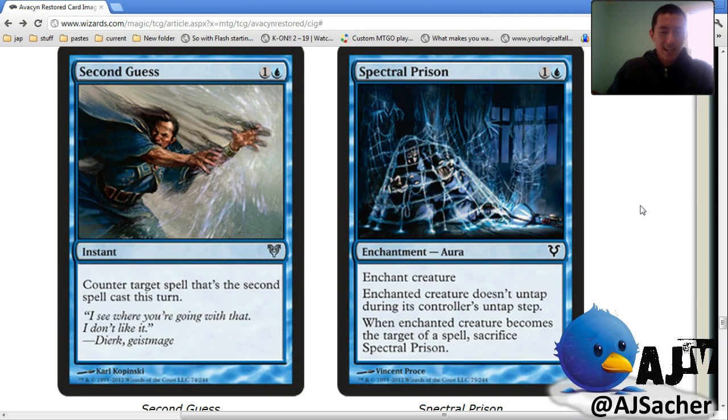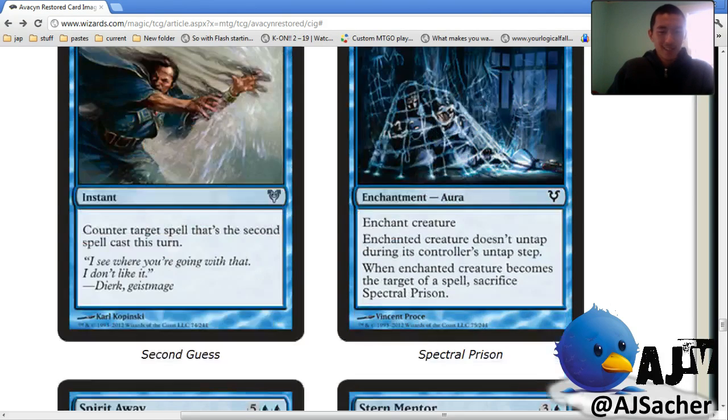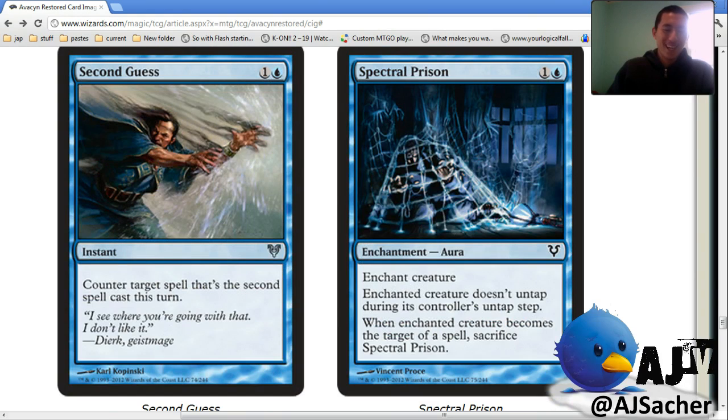Spectral Prison — it doesn't untap during the untap step, and it's sacrificed if it becomes the target of a spell. It's so bad. It doesn't even tap it the first time — it's just worse than Ice Cage in so many ways. This is really bad.